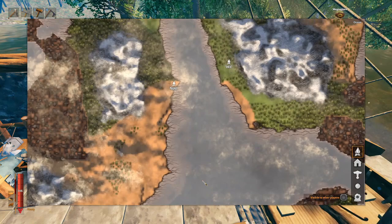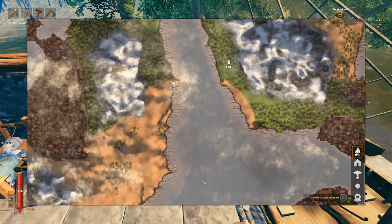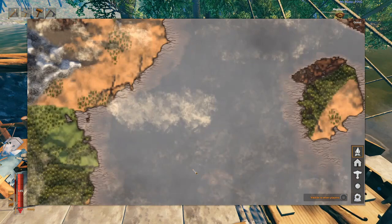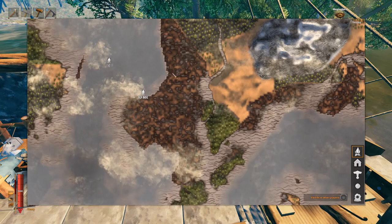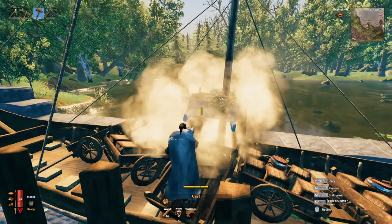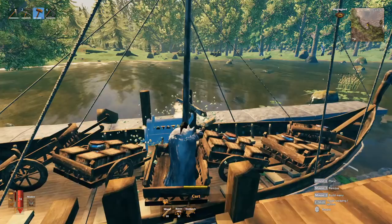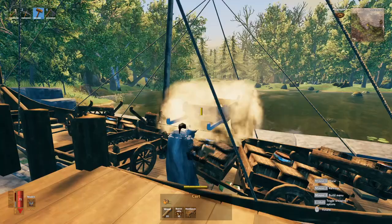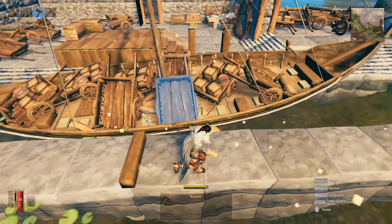Just to give you guys an idea, this is the distance I have to travel to get my stuff from my main base to my farming base. One or two trips is no big deal, but when you have accumulated so many resources it can become very tiresome. As much as I enjoy the sailing system in Valheim, I've never been a big fan of double handling, so this method is a no brainer for someone like me. I'm getting a little crazy with the amount of carts now, but this is just sort of a proof of concept — to show you guys what's actually doable and what you can and can't do before you try it yourself.